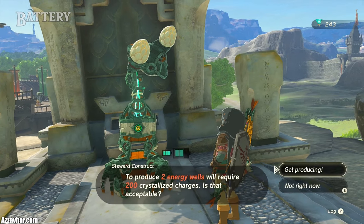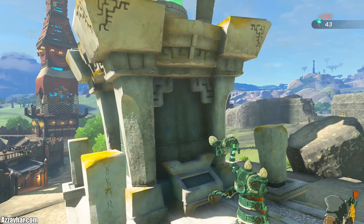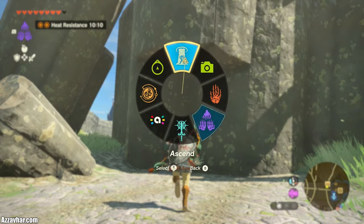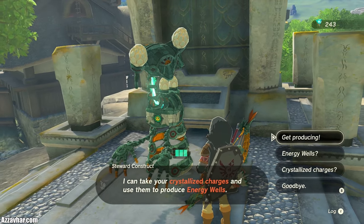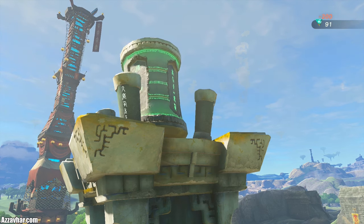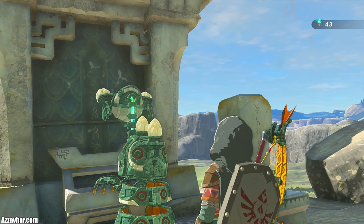Let's talk about upgrading your Zonai battery. It costs 100 crystallized chargers to upgrade your battery. There's a crystal refinery just outside of Lookout Landing to the north — talk to the Constructs there to upgrade your battery. The more battery life you have, the longer you can run your Zonai devices. You can return every time you have 100 or more crystallized chargers to keep expanding. The maximum is 8 batteries, and you can double the power in all 8, effectively giving you 16 total. You'll need 4,500 crystallized chargers to max it out.